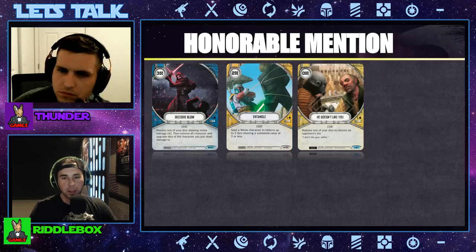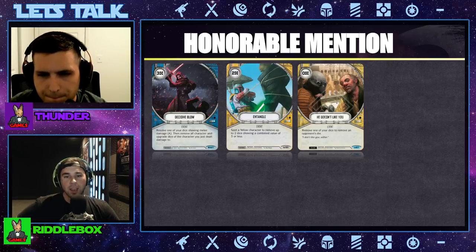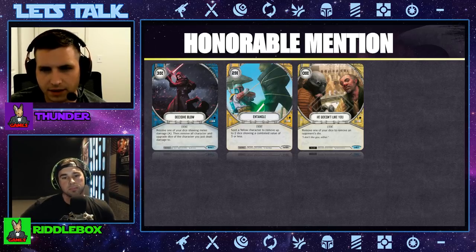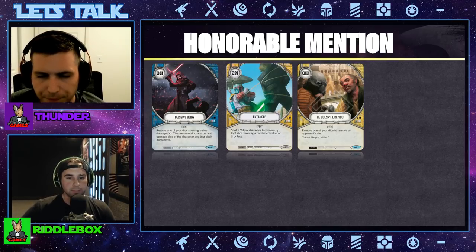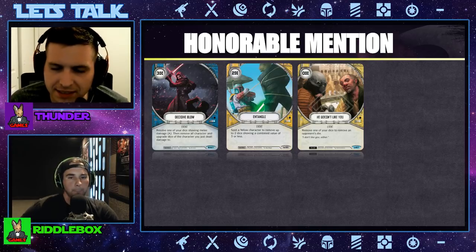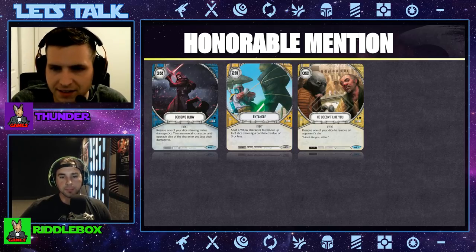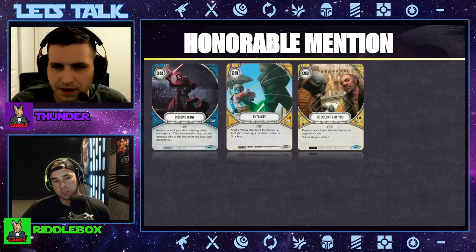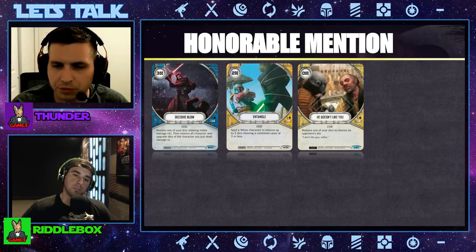The third honorable mention card is zero resources — it's a yellow villain event called He Doesn't Like You. Remove one of your own dice to remove an opponent's die. Similar to Doubt, anytime I'm running yellow villains in my deck this is like an auto-include. I hate that it costs zero because I really wanted it to be in five die villain — it's such a good card because that saturates the field with so many dice and I can definitely find one I don't care about. The zero resource cost is awesome. The only drawback is you need to have some dice in the pool to actually play this.